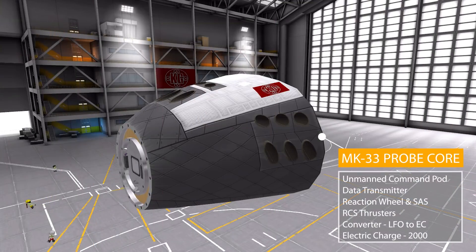There is also the Mark 33 probe core, which is the main nose of the space plane. This is an unmanned command pod with a built-in data transmitter, reaction wheel, SAS, built-in RCS thrusters, a resource converter taking liquid fuel and oxidizer and converting it into electric charge, and a battery holding a whopping 2,000 electric charge. It's also a robotic controller to boot, which is pretty nice.